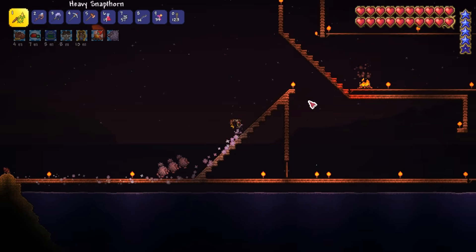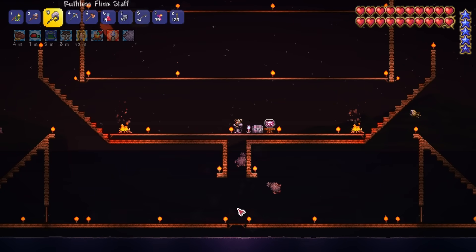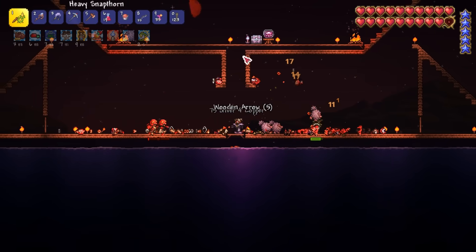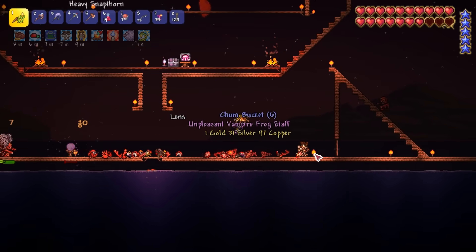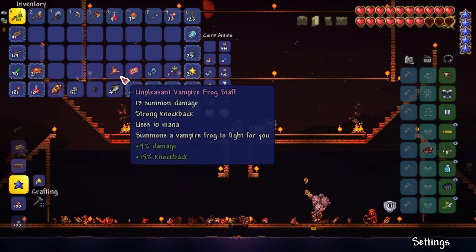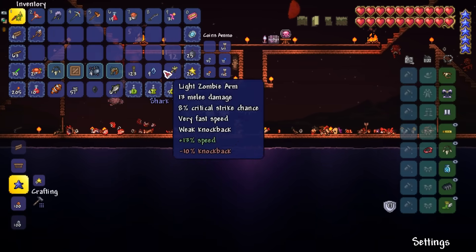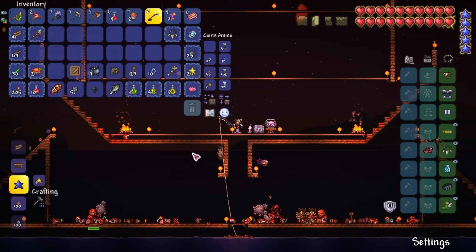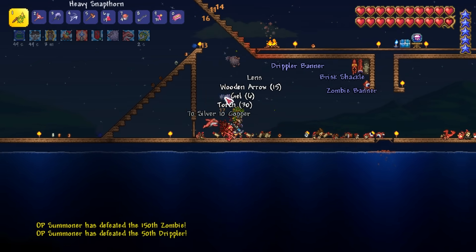I notice a Blood Moon has begun so I travel to a farming arena I set up at the ocean to try for several special items. This arena allows my minions to farm up regular Blood Moon mobs while I safely fish up Zombie Merman and Wandering Eye Fish. These can drop the Vampire Frog Staff summon, which is a nice damage boost. I get incredibly lucky and get two Shark Tooth Necklaces and the Vampire Frog Staff within the first few minutes of farming.